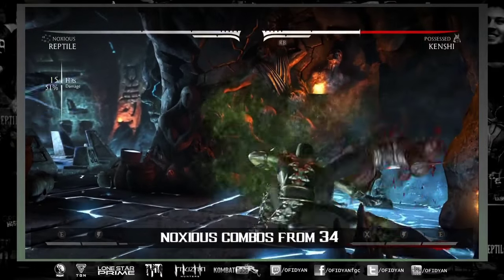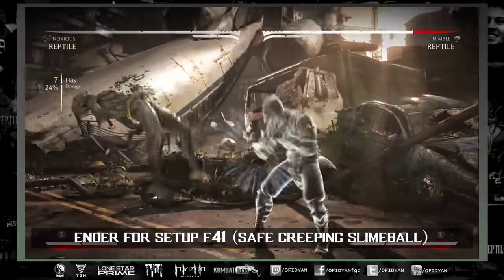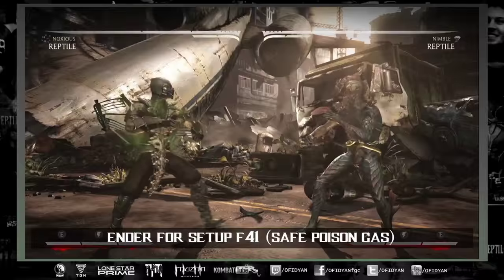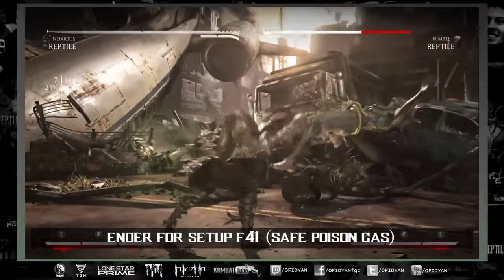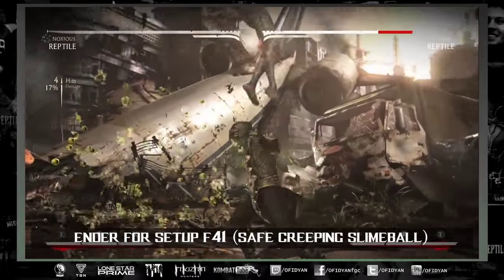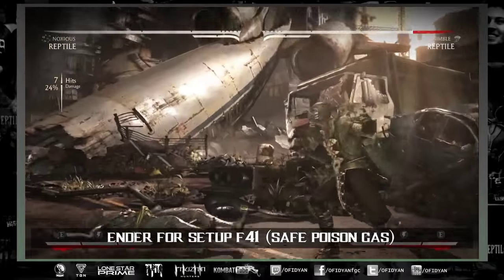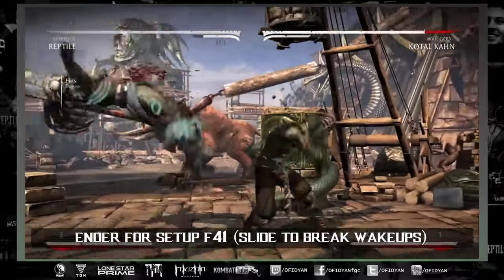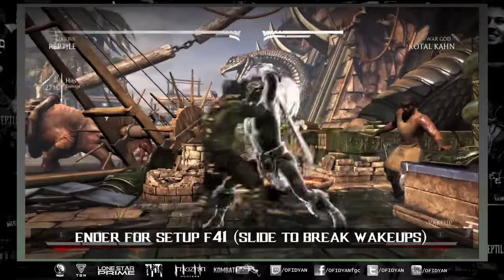For me I like the setups Noxious offers. The creeping slime ball setup is off 4-4-1. 4-4-1 gives you some of the most hit advantage, so you can activate poison gas very safely. If they try to tech roll wake-up — one of the fastest wake-ups in the game — you can block it. If they don't tech roll you have even more time. You can do creeping slime ball or poison gas activation. This is off any combo that you end with 4-4-1.